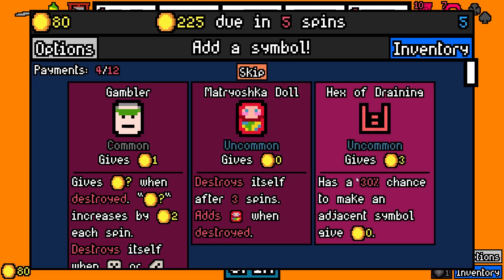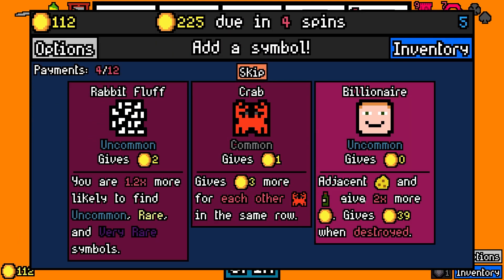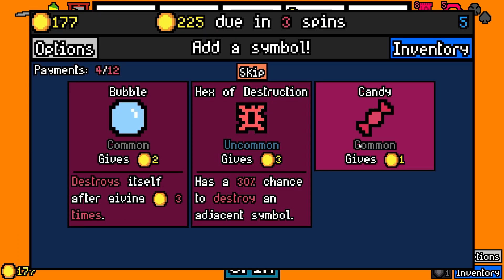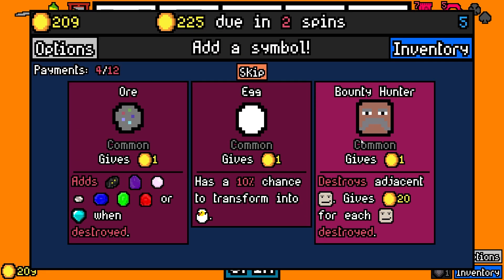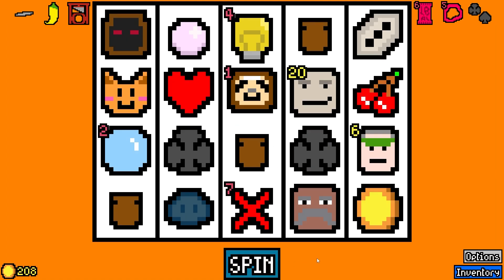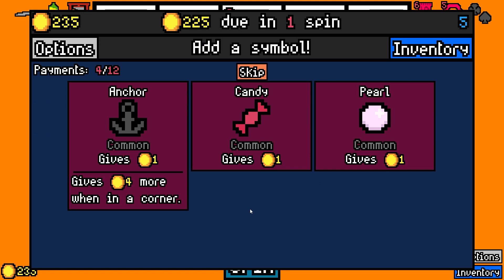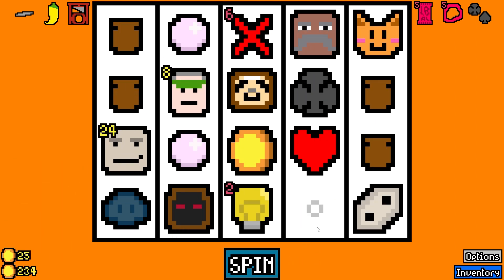We do have the dice — let's take the gambler. We gotta have the hooligan or something. There's a billionaire — we need the billionaire. So funny. We'll take the bubble since it goes away. There's the bounty hunter who killed the thief. Let's take a look. We'll get rid of the flower. Gambler's still around. Skip this. We made our rent payment.